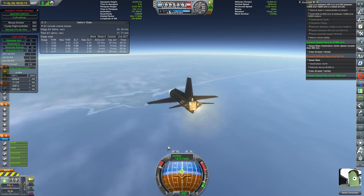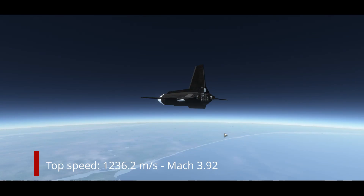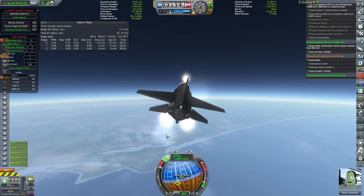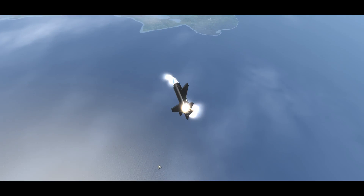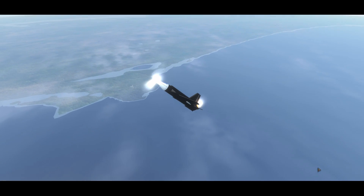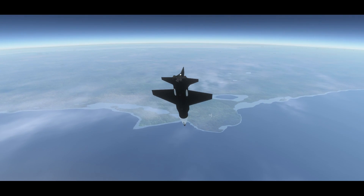At this altitude the air is getting pretty thin, and you can see just here we're at the very edge of exceeding any allowable control surface authority. We've got some response from the aerodynamic inputs, but realistically just not enough to do much of anything, and then we entered this spin.